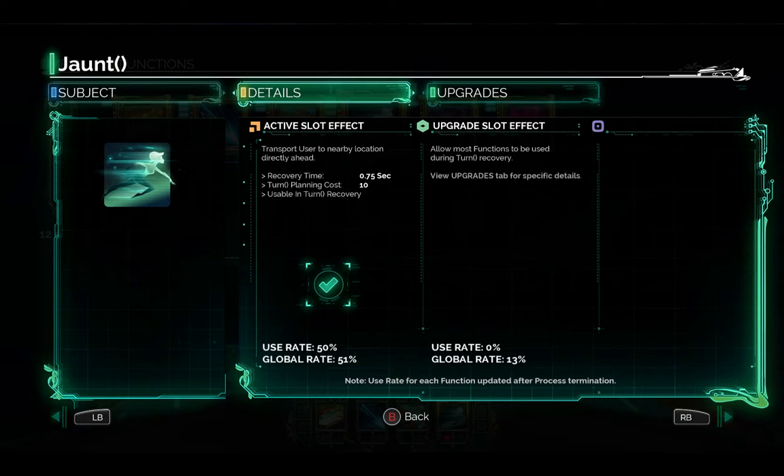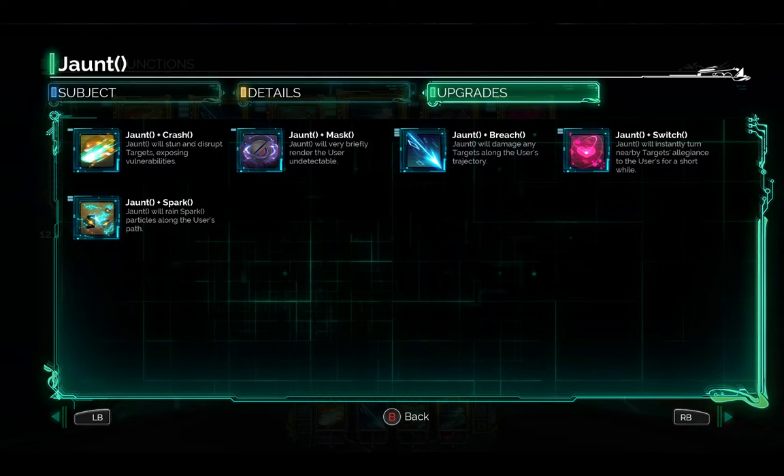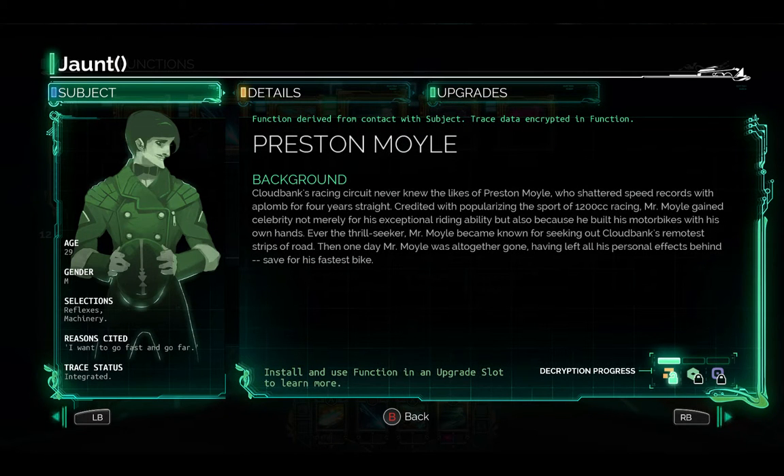So in an active slot, this basically lets me move very quickly to dodge out of the way. There's also an upgrade effect that allows other functions to be used during turn recovery. Here we get the details of the upgrades — so jaunt plus crash means when you jaunt you will disrupt targets. Each function is basically taken off of a non-player character in the game. I'm not sure what decryption progress means there.